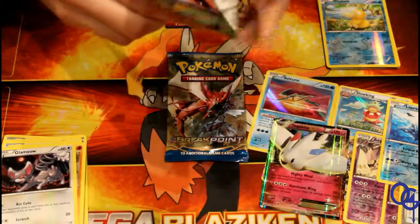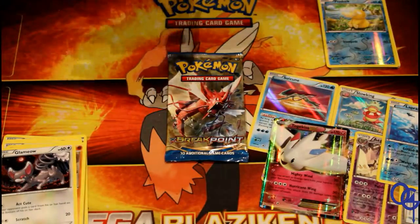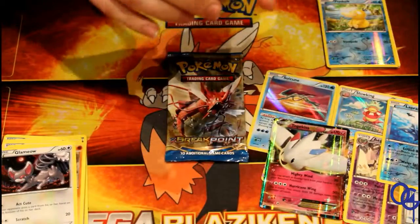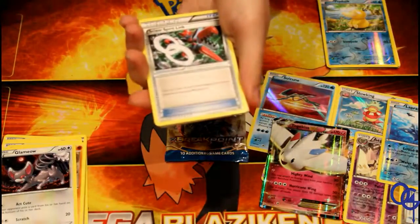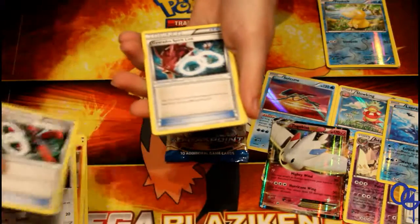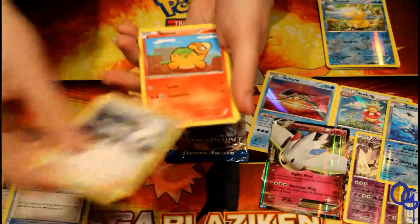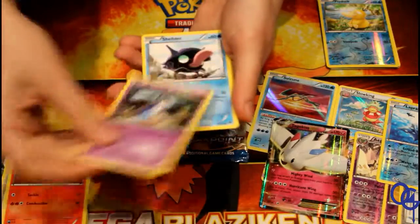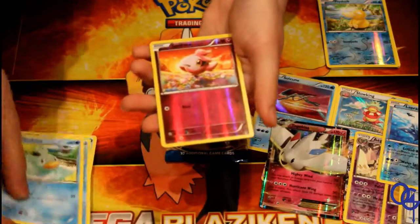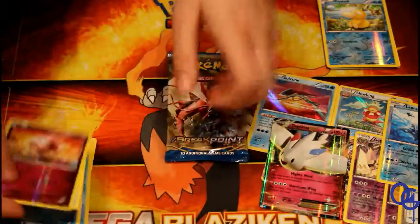I swear to God, all these codes are upside down. It's because they watched our previous video and they know it pisses you off. Yeah, it annoys me. Anyways — Scizor Spirit Link, Gyarados Spirit Link, Professor Sycamore, so many Trainer cards, Numbee, Honedge, Shellder, Temple, Ducklett, Spiritomb, and Grunt Duck. That's crazy.